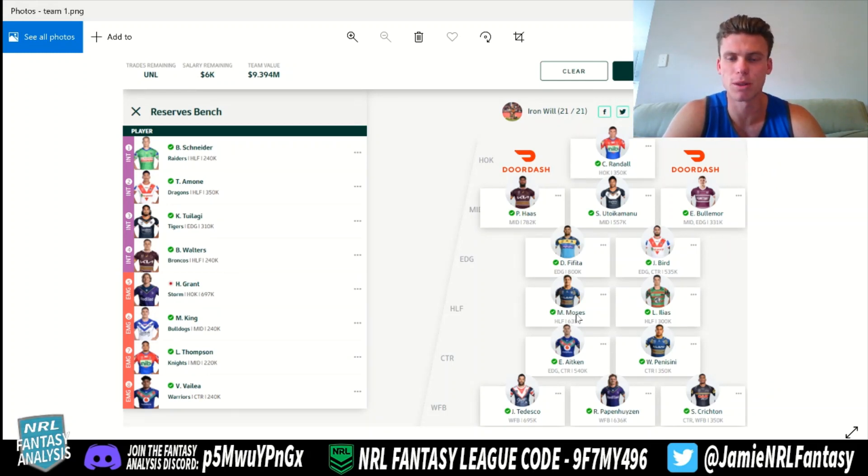In our halves, we have Moses. I've got him as a decent option in the halves — I think there are a couple better, but I think he's still going to go well, and his price has been dropped down to reflect the differences in his scoring from year to year. We then see Elias, which is great — I'll be playing him from the start. Aitken and Penasini are both good options. Cheapie has some upside, and Aitken has a little bit of upside in the centres. Winged fullback, we've got Teddy — he's going to be the second-best. Pap and Crichton are great options there.